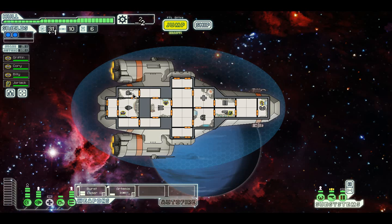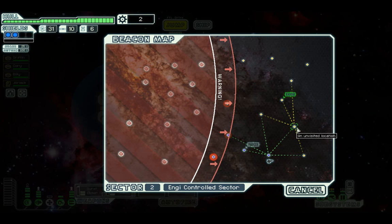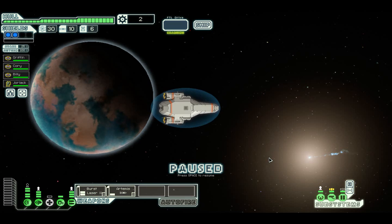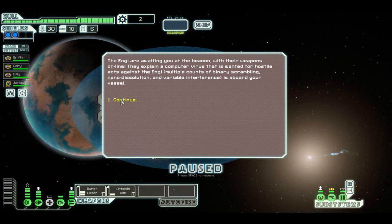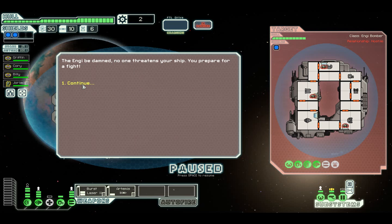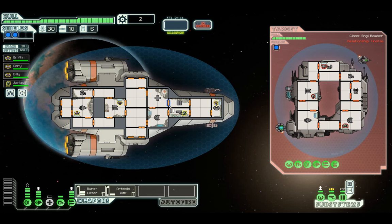We can't afford anything else - they're all missile-based weapons. So let's carry on. At least we've repaired our hull - that's one positive to take into the next location. The NG are waiting at a beacon with their weapons online - they explain a computer virus is wanted for hostile acts including binary scrambling, nano dissolution, and variable interference. No, let's not negotiate - I remember what happened last time, they'd absolutely destroy our weapons. We have no choice but to attack.